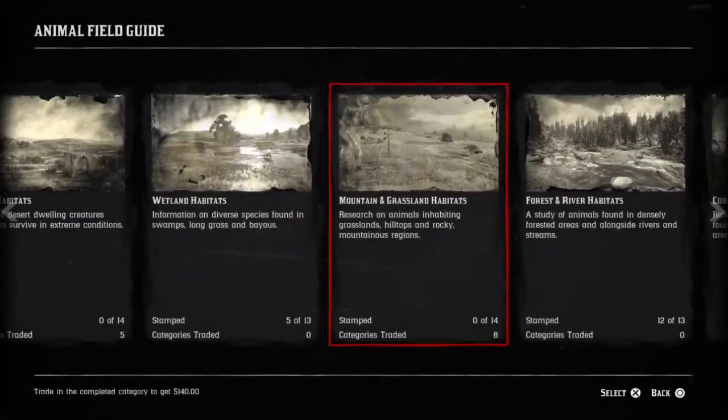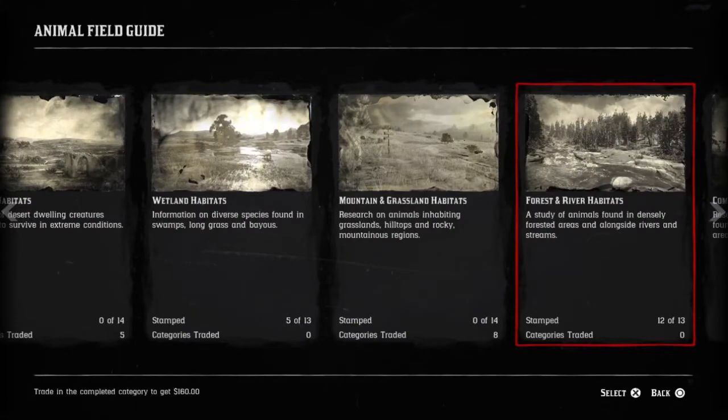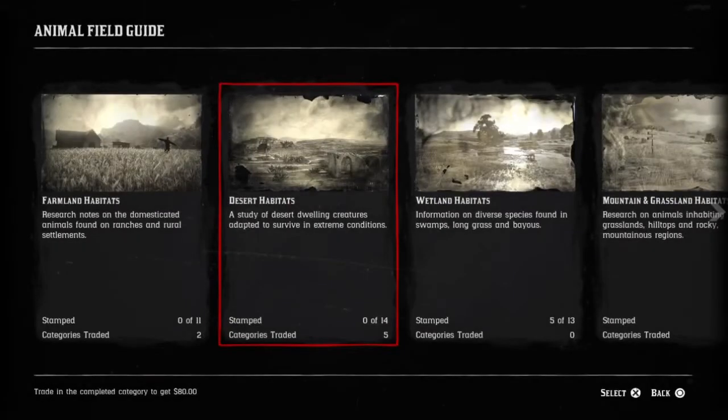Forest and river habitats will get you more money, but some of these are pretty hard to come by — the bull moose and the female moose are not easy to find. Another really easy one is the desert habitats, but these are only easy if you spend time out in New Austin. With the exception of the Sierra Nevada bighorn ram and sheep, which you'll find all throughout tall trees and Big Valley, and the cougar — if you find the cougar in Big Valley, it'll all count for the desert habitats.